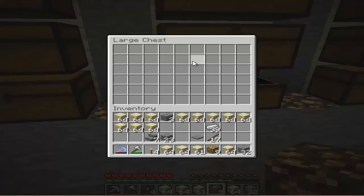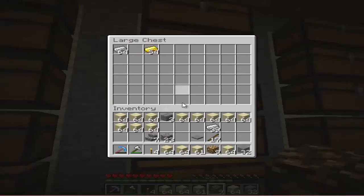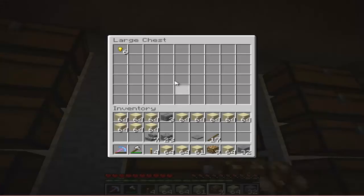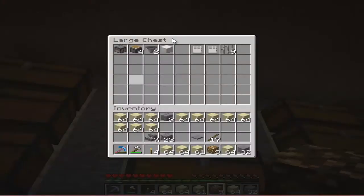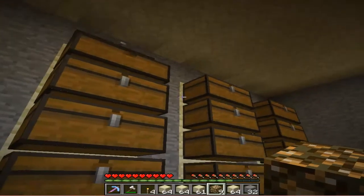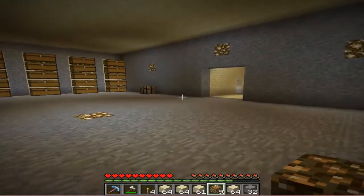This one's supposed to be coal, and then torches. Then iron and gold ingots go here, and a gold nugget. Things that you make out of iron go here, and then these chests are all empty — I might fill them all up.